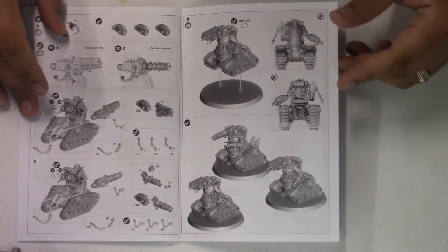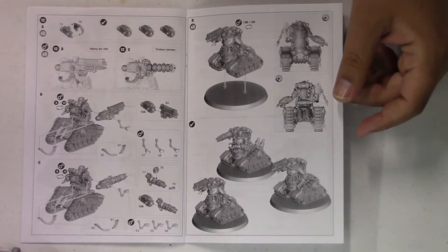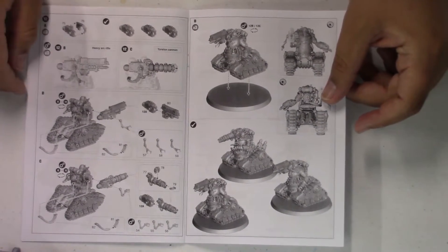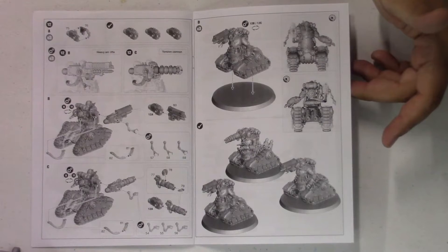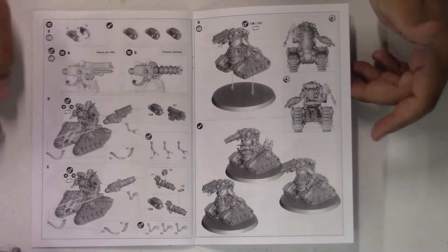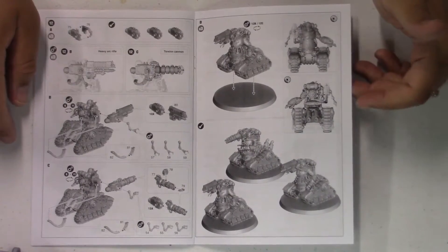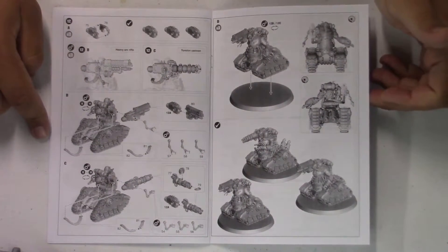The arc rifle gets two shots, I think — if not now, then the info was leaked earlier, so I think they're going to go to two. And then the torsion cannon is just one shot. I think these are going to go to D3 plus three damage for the torsion cannons, so those will be nice.